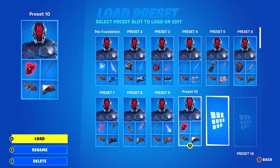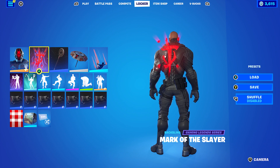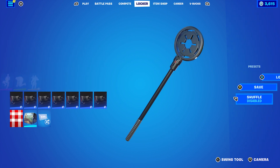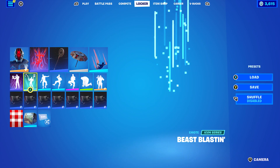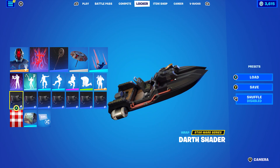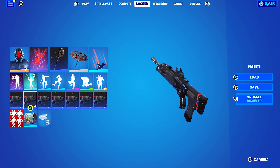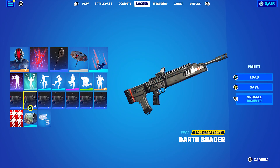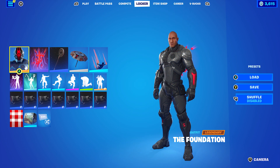This next combo is also a pretty good one. The back bling is the Mark of the Slayer, which is Doom Slayer's back bling from this season — it works very nicely because there's red and black on this skin. The pickaxe I like to use is the Sigil of the Empire from Chapter 3 Season 3's Battle Pass — that's Darth Vader's pickaxe. The wrap I like to use a lot, especially for this combo, is the Darth Shader — it's got black, red, and a little bit of white. It's a pretty cool wrap; I highly rate it. It's also from Chapter 3 Season 3's Battle Pass, part of the Darth Vader set. It's a very clean looking combo — I do highly recommend it.